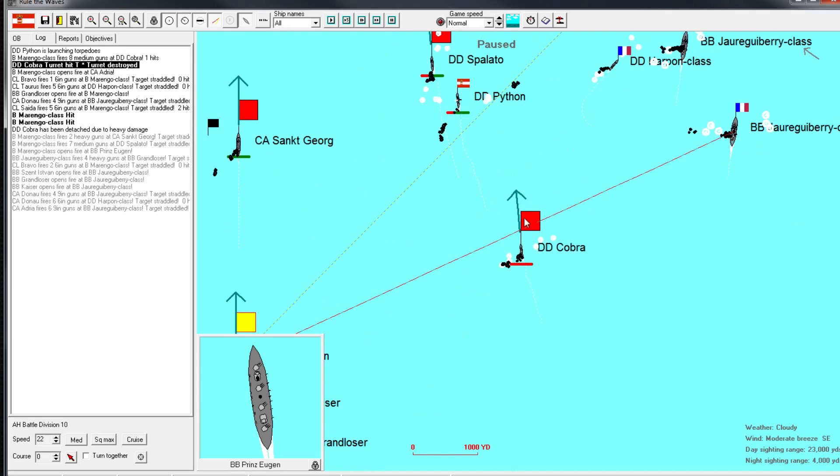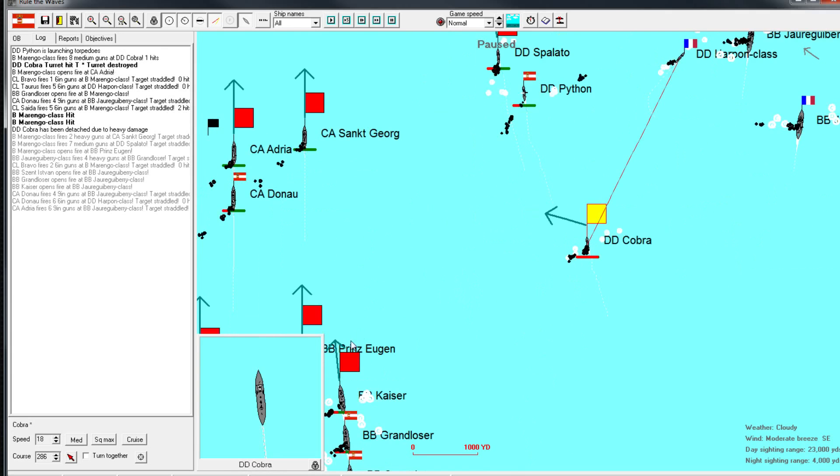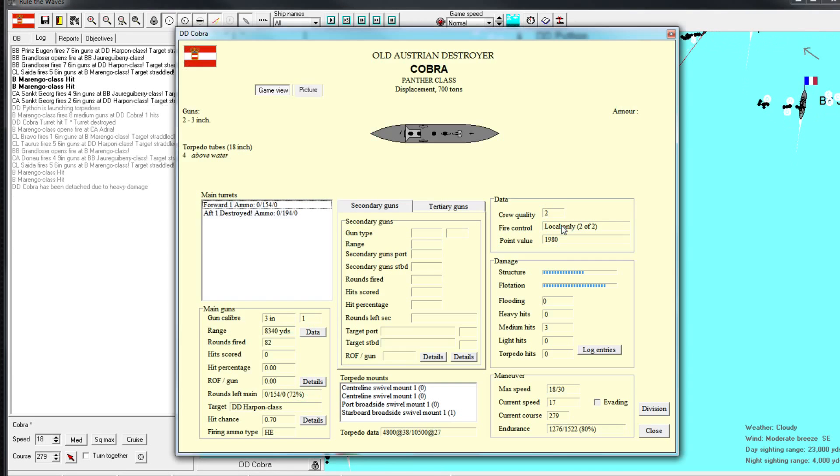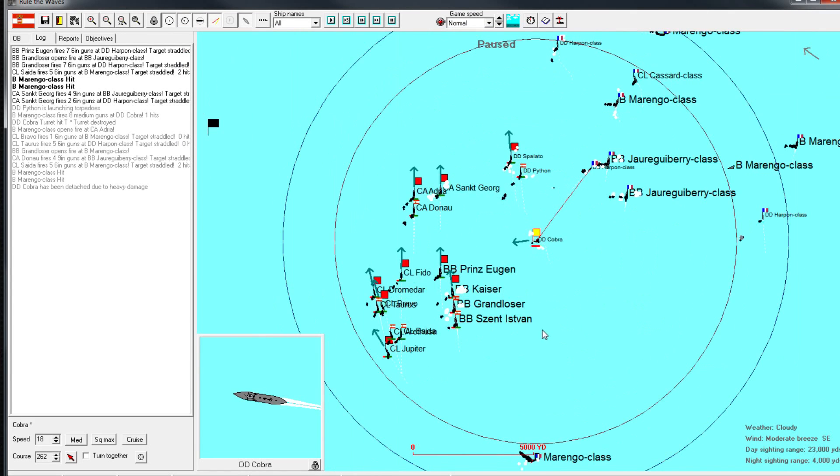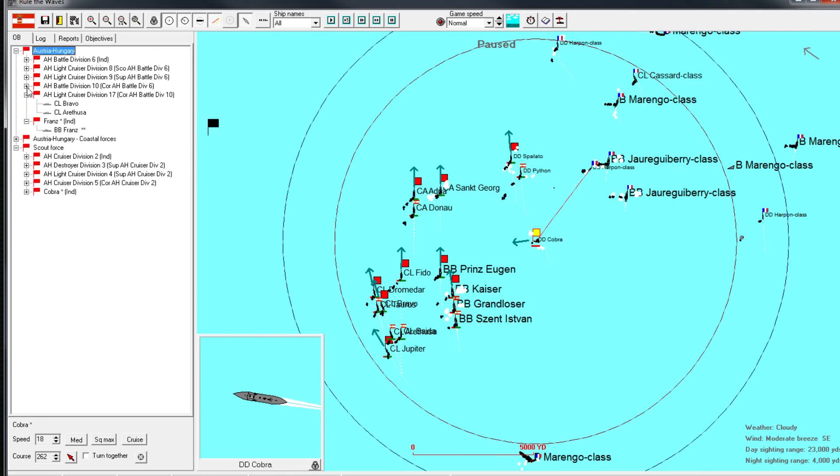Not having much luck at all. The Cobra looks like she's sunk - but if she can actually get away with no flooding, we could get her away. Very good. The Franz ended up going home - she actually went home. We'll do the same thing with our destroyer - Cobra, let's detach you.